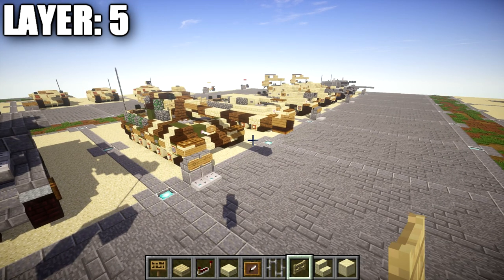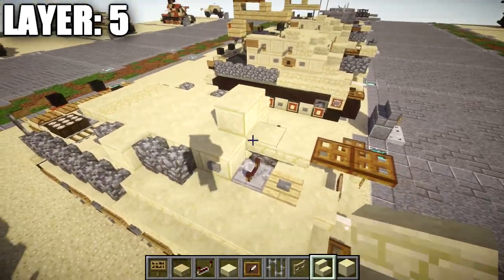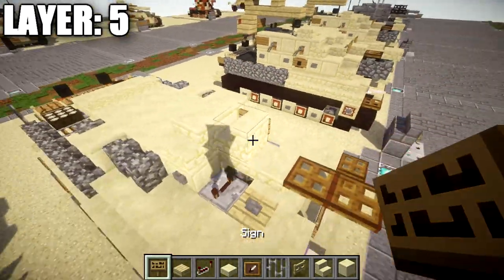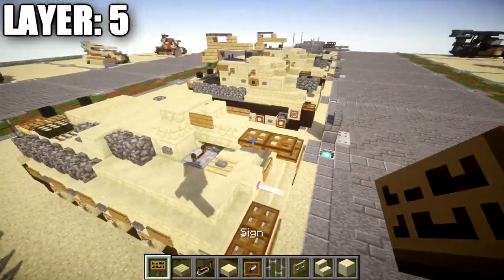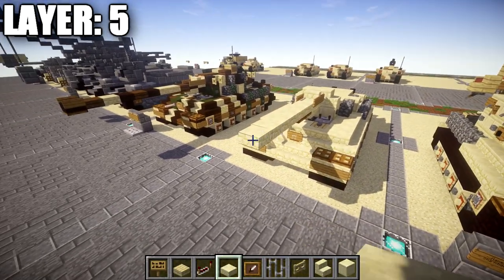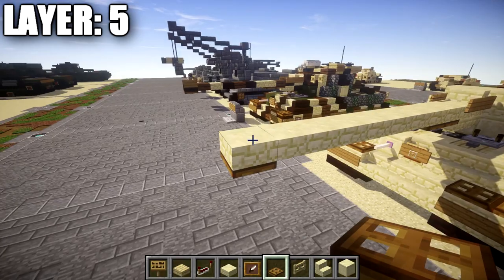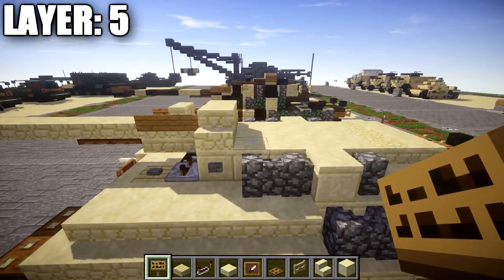Moving on to layer five. Place a smooth sandstone block on top of this one, followed by a sandstone stair on both sides for the front of the turret. On top of the first sandstone top slab, place a sandstone stair with the back facing toward the front, and place a sign on both sides of it. Then place a sandstone slab coming off the back of the stair, with a wooden sign on both sides. Coming off the sandstone slab, place nine sandstone slabs going all the way to the front to form the barrel of the gun. On the very tip, place a wooden trapdoor on the bottom of the sandstone top slab and a wooden sign on both sides to make the muzzle brake.